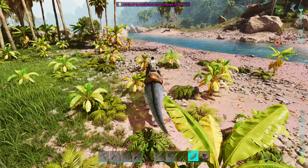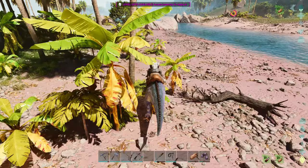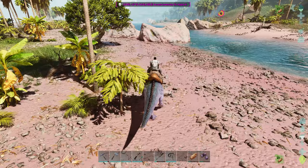Oh, the struggle bus is real. Alright, eat some food. We're probably going to just have to eat a bunch of berries to keep us alive. I should go after a turtle instead of a trike since he's right there — those are a little easier to tame. But I really want the trike.